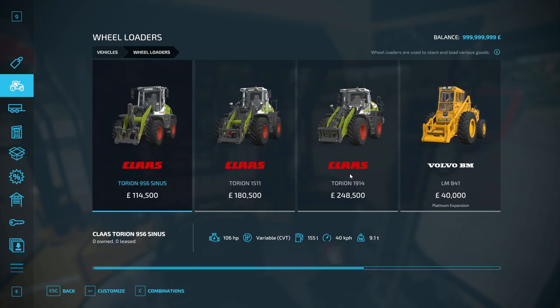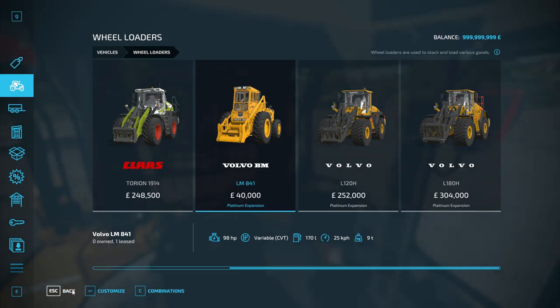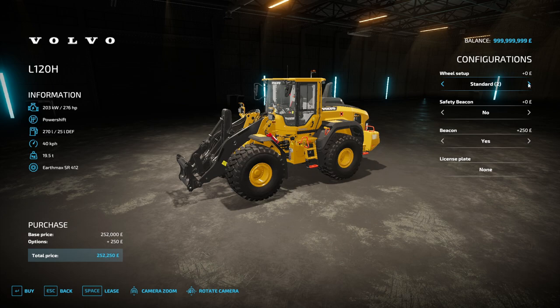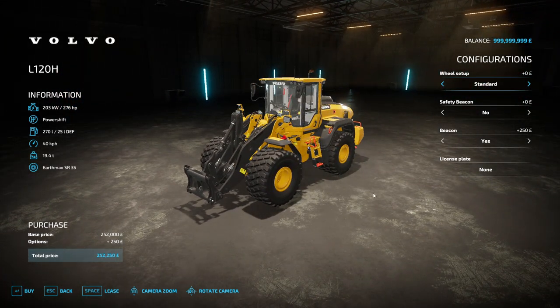Under wheel loaders in the shop we have the LM841, which comes with a safety frame that can be removed. There are optional beacons and tyre choices including Trelleborg standard or wide, Michelin wide, Continental standard or wide, Mitas wide, and Vredestein standard or wide. Moving on to the L120H, the tyre setup is standard or standard 2 — there's an industrial option only for those wanting to use it on a silage clamp, with no ag tyre option on this machine.